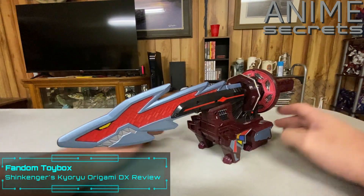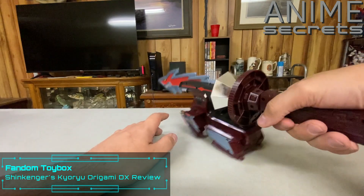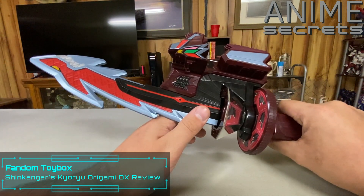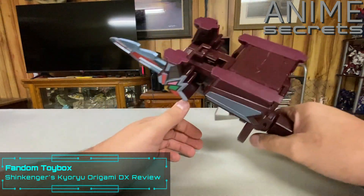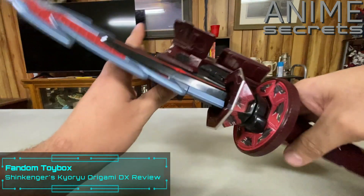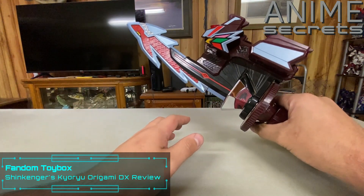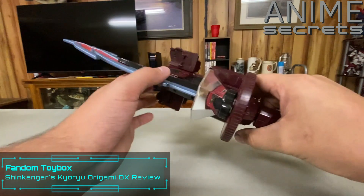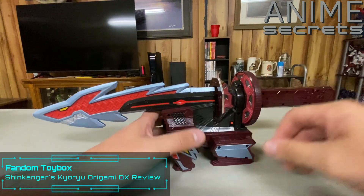Here is Kyoryu Origami. He looks like Kyoryu Origami. If you want to use it as the Kyoryu Maru — I don't remember what it's called — he doubles as both a mecha and a roleplay weapon, so you could still hold him like a sword. It's a really bulky sword, but you can still hold it as a sword.